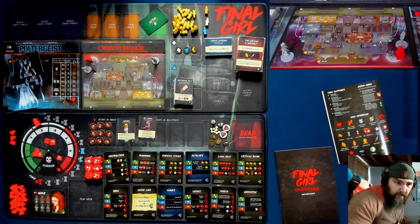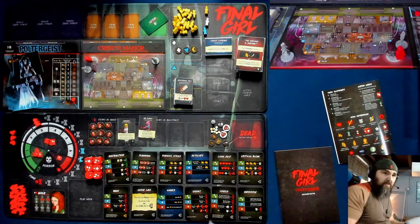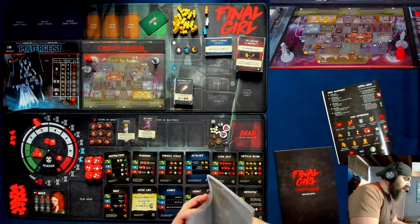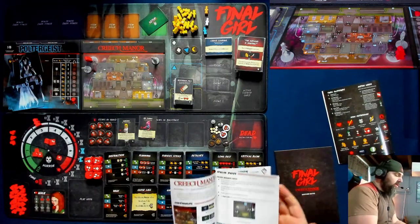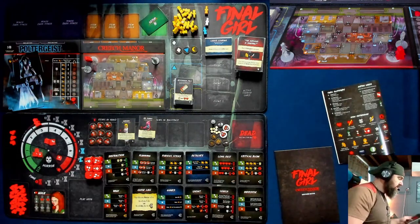We have the Series 1 rulebook, so instead of having all those little papers, you can actually go through and see the special rules for everything. So instead of having all those little papers, all the rules you need to know are in here with the flavor text, which we'll get to with Storytime with Greg.